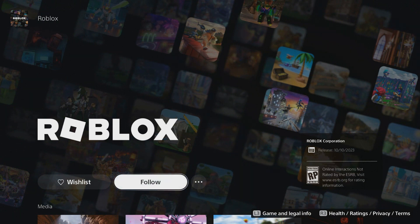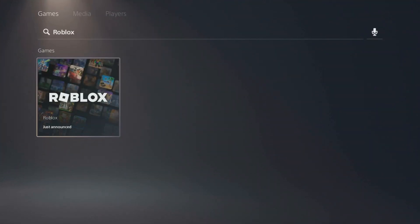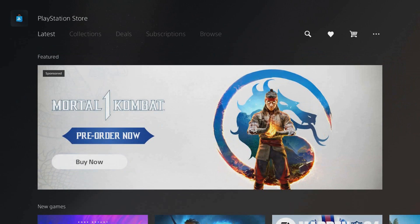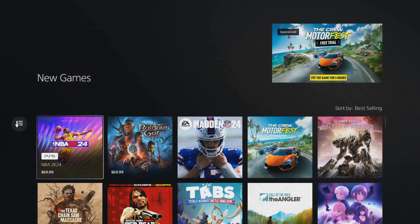This is the first time Roblox is coming out on PlayStation 5, and I believe it should also be on PlayStation 4 at the same time — I'll show you that too. The game is coming out on October 10th, but there is a tricky way to get it early. Always check new releases on the PlayStation Store because games tend to pop up there.